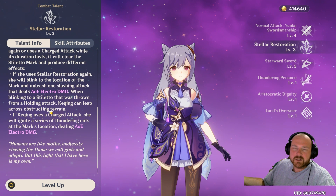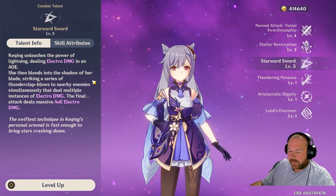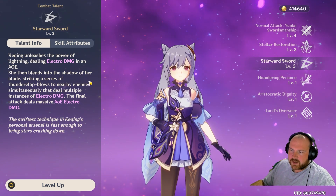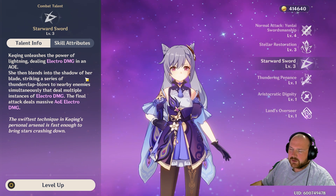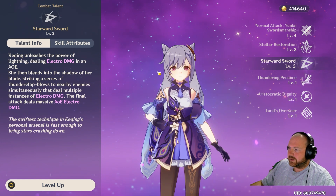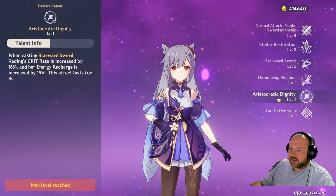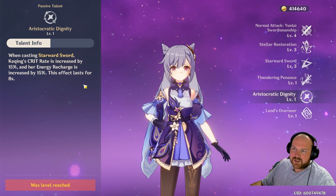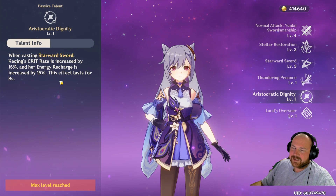For Starward Sword, her ultimate, she faces a group of enemies and teleports everywhere dealing a whole lot of electro damage with her sword, hitting pretty much everything close nearby. Whenever you're using her ultimate, the passive Aristocratic Dignity also synergizes with it by increasing your crit rate by 15% and your energy recharge by another 15%, and this lasts for eight seconds.